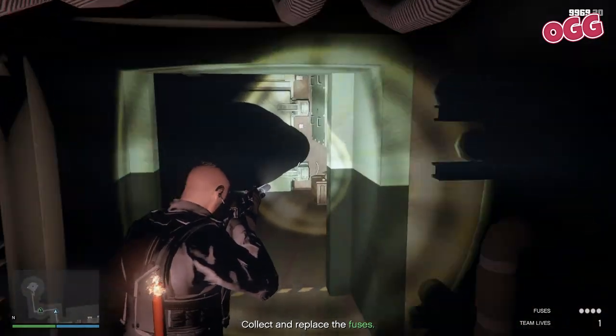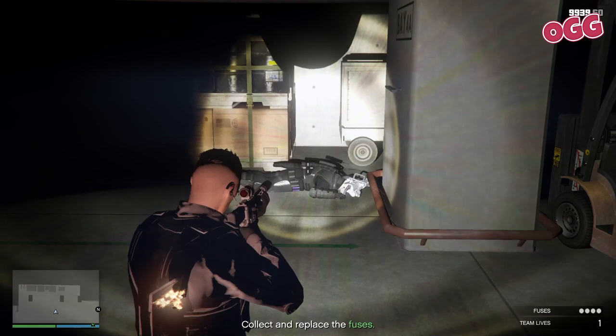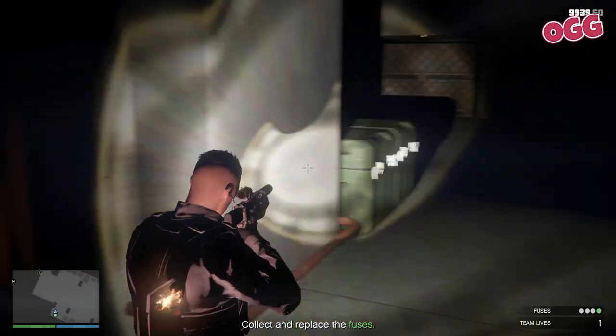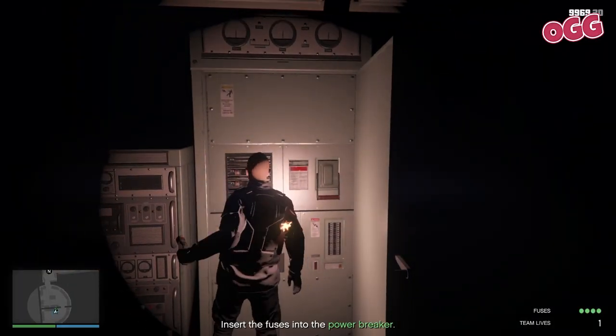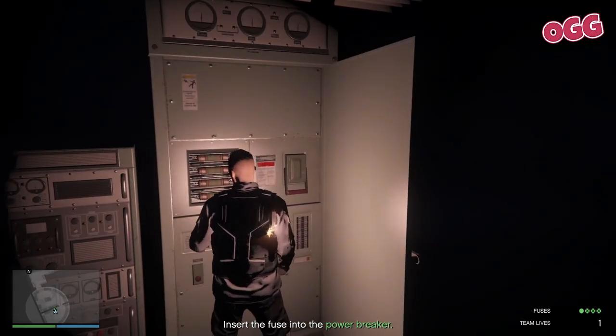Make your way down the hall and grab the first fuse — I missed it first time around but came back a bit later. As you come out to the warehouse, take out any juggernauts that you see and work your way around the perimeter. You should find the remaining three fuses in here. Head back up the hallway to the power room, head to the breaker box, and follow the prompts to add the fuses back in individually.